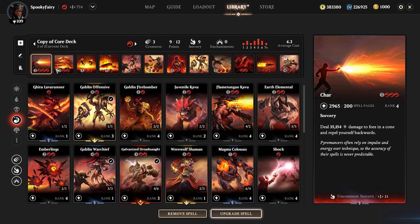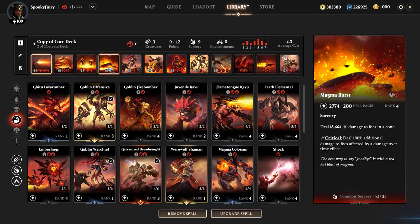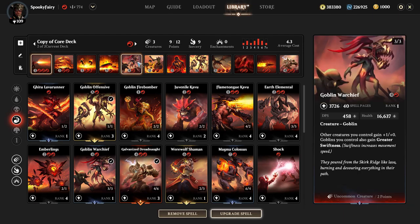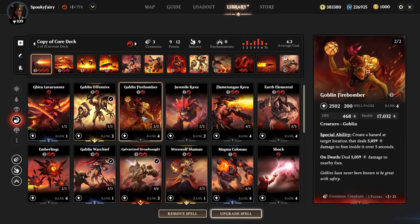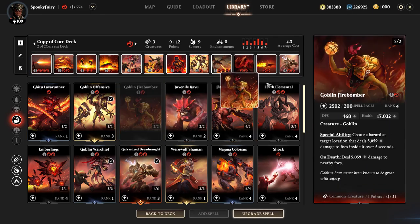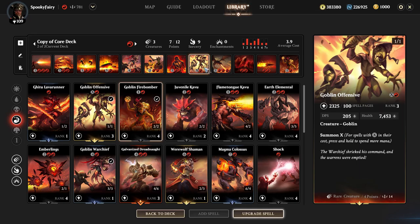...that I'm using spells. Many of them cost three mana or above, but definitely a few of them with four mana and above. This one we're going to get rid of. I have Goblin Offensive which is 'Summon X,' so when I continue pressing the ability it will continue spawning those goblins.